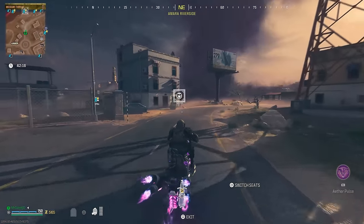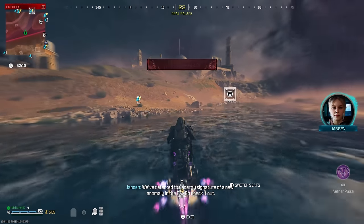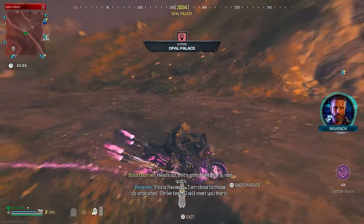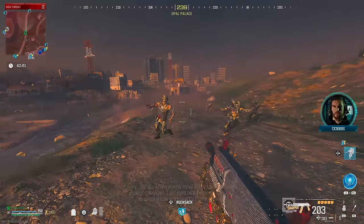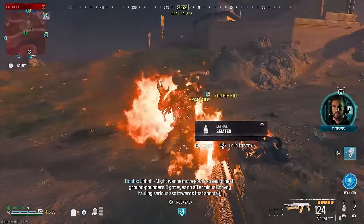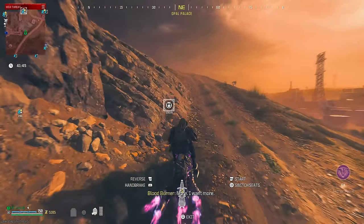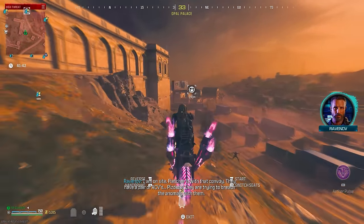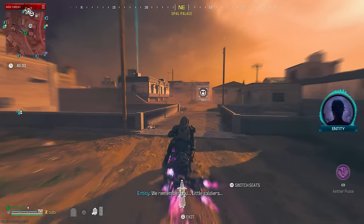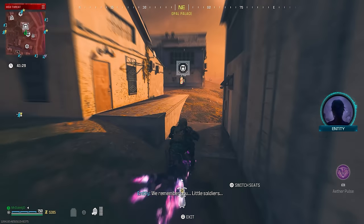I need to test this against Tier 3 zombies. If it insta-kills them too, but the gun's not even pack-a-punched, not even a rarity — this attachment is just disgusting. Okay, definitely not as crazy, but that is still ridiculously strong. In the Tier 1 and 2 zones, any pack-a-punch level on this is going to be insane.